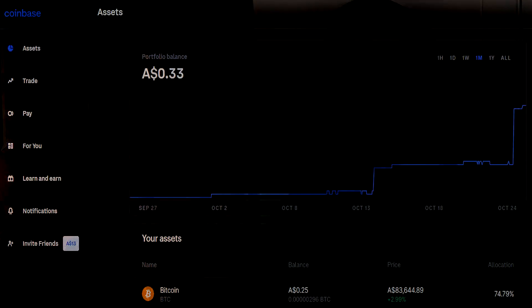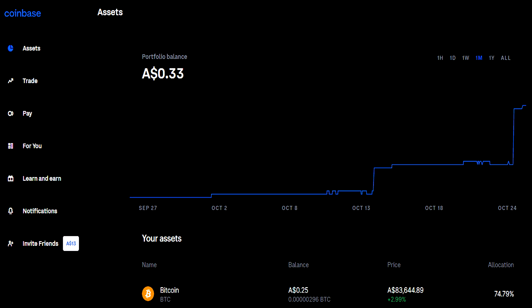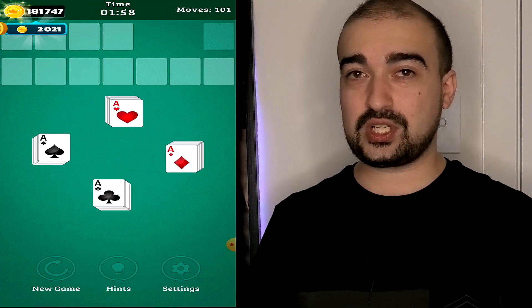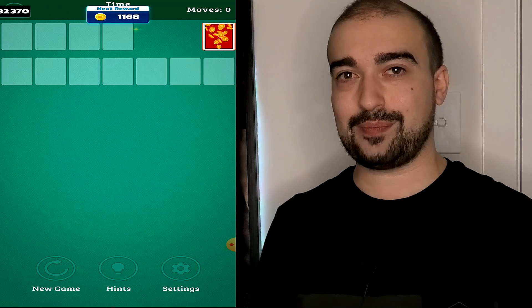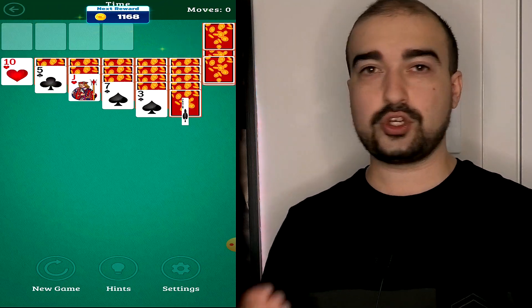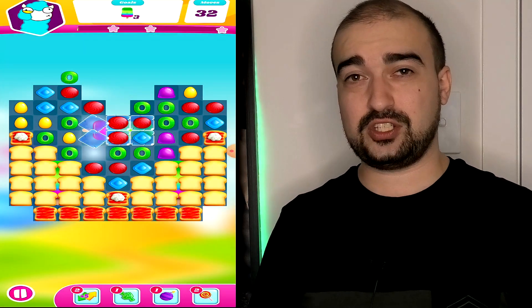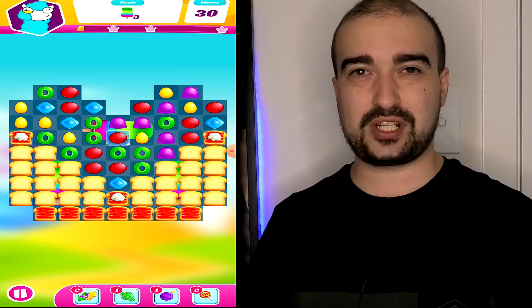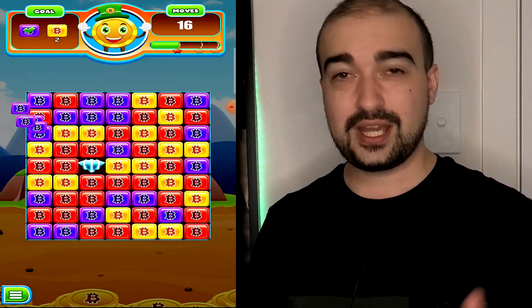Just to be clear, this is not PayPal related. You will need a Coinbase crypto wallet to actually withdraw your cryptocurrency earned through the Bling applications. Bling only accepts Coinbase at the moment. What you do with your funds once it reaches your Coinbase account is completely up to you. Some people like to eventually build up enough cryptocurrency to then trade it on cryptocurrency trading platforms.